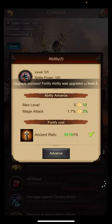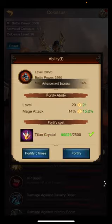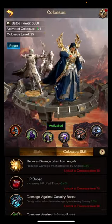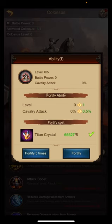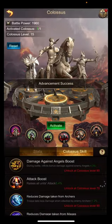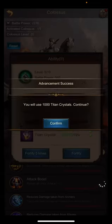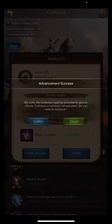We will definitely bring mage attack to the maximum as this has the most impact today. Then, since this is the first time I'm doing a 70/70 colossus again, I will invest into cavalry — HP and attack will be more relevant than mage HP here. So I'll first bring all of these to level 15.